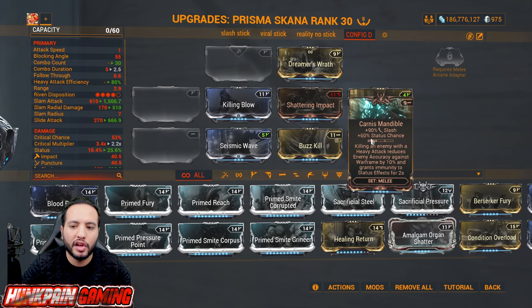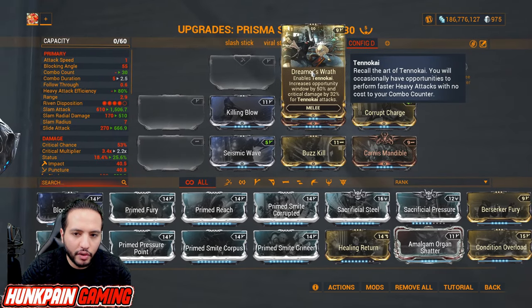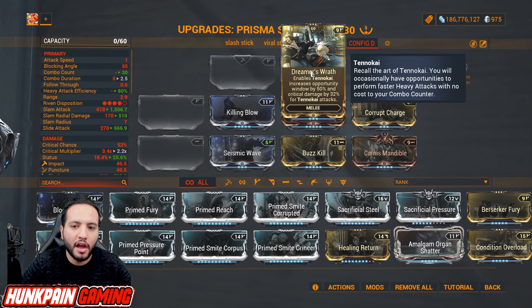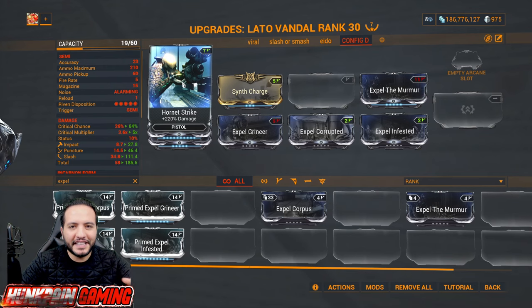Carnis Carnage — or Carnis mod — for slash and status chance, and killing an enemy with a heavy attack reduces enemy accuracy against your Warframe by 10 percent and grants immunity to status effects for two seconds. Dreamer's Wrath to activate your Tennokai and increase the window by 50 percent and critical damage by 32 percent for Tennokai attacks.